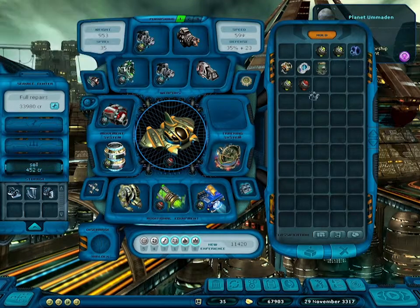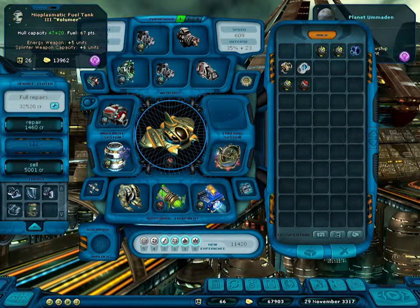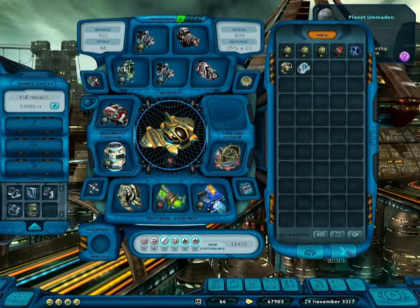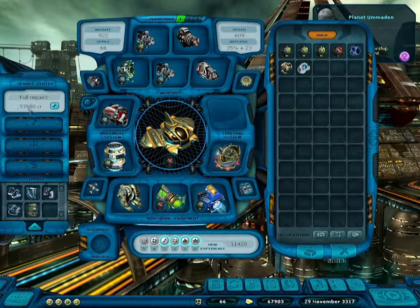I'll store all these heavy dominator parts first, since there's no scientific base I can easily travel to. I haven't sold this yet but I think I'll have a use for it — maybe as an ad-hoc solution for long-distance travel. For now I'll just keep it here. Everything's fine to repair — actually no repairs needed. The repair costs have ballooned up to 33,000 now, from about 11,000 a few years ago.